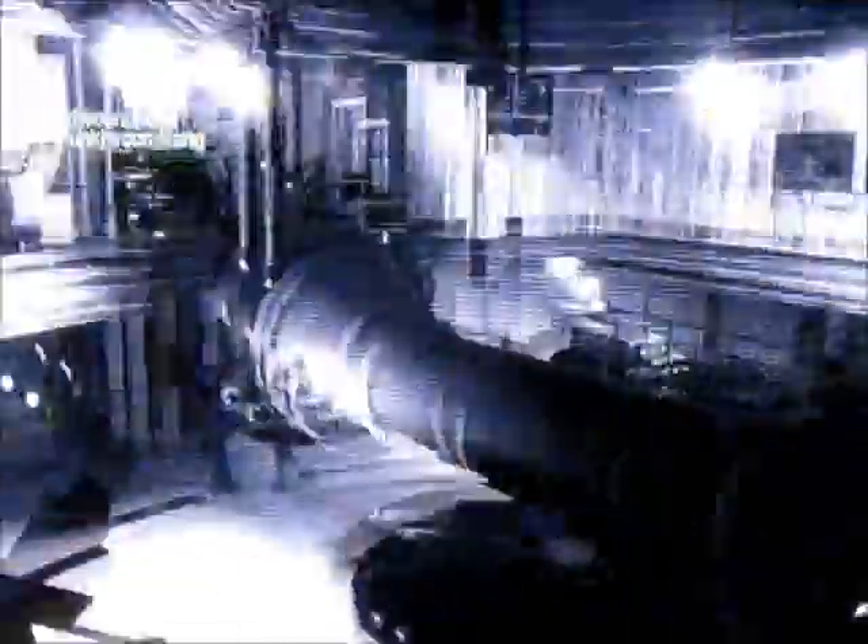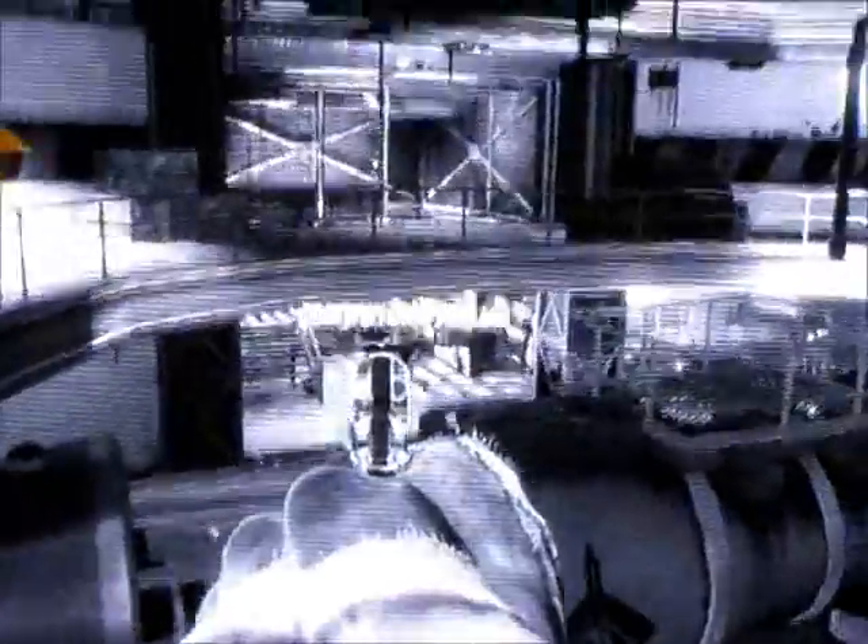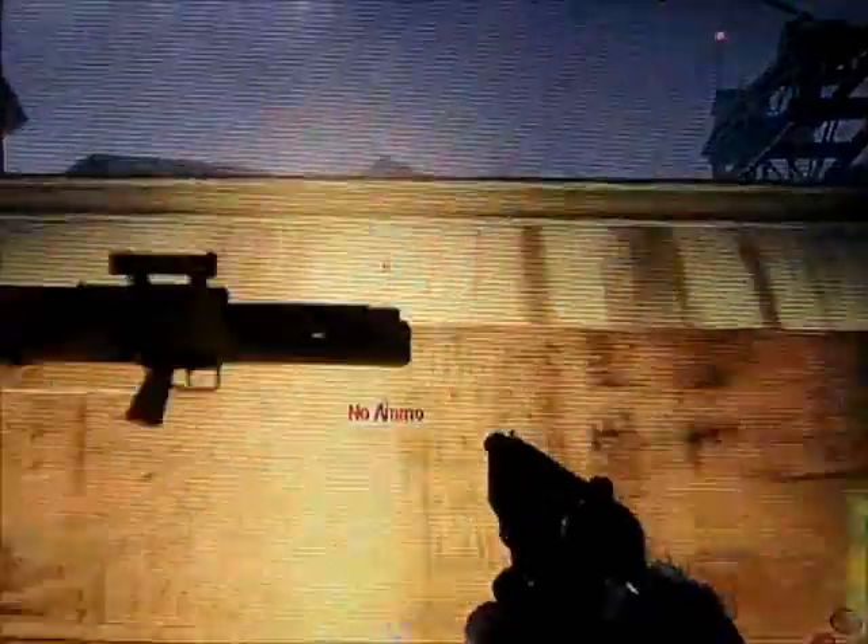First four rounds, you're going to stab them after shooting them a set number of times. In round one, shoot six times. Round two, eight. Round three, twelve. Round four, sixteen. And then it's one-knife kills after that, assuming you have the ammo for that.